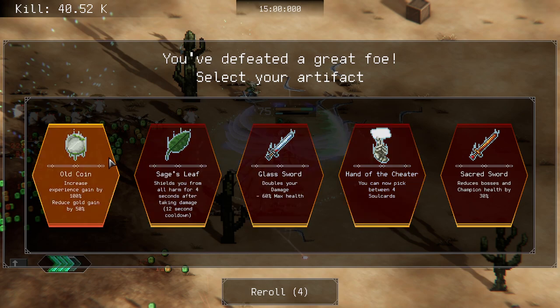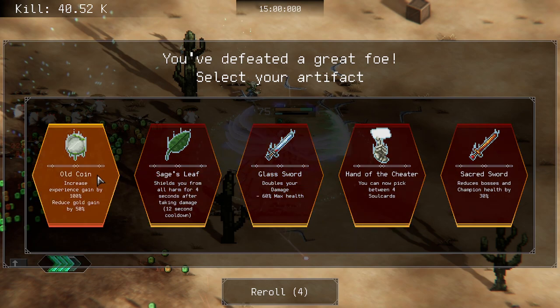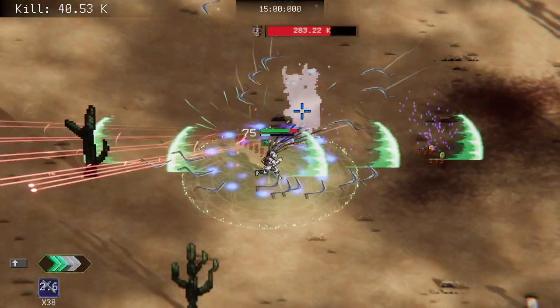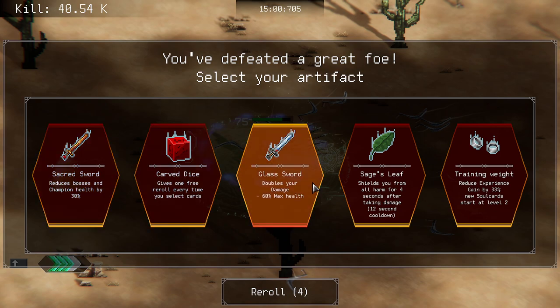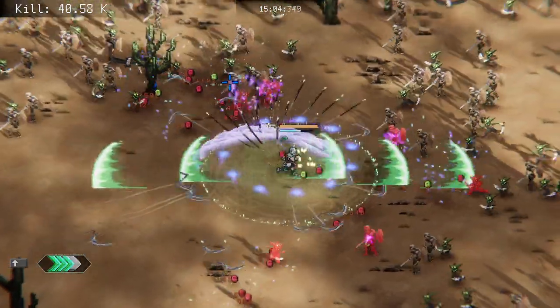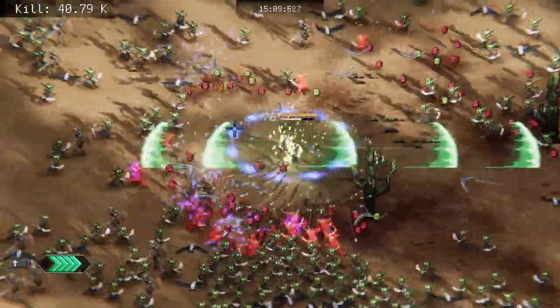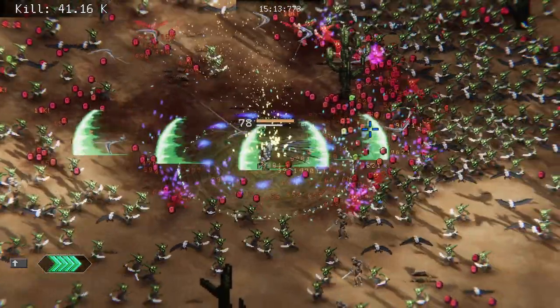Increase experience gain by a hundred percent. Doubles our damage — we don't need that, we need the max health. Now pick between four soul cards. We're gonna take double experience. Oh what — there's two of them! I already killed you sir. I guess it was your twin brother. Doubles your — yep, every time I'm like this is a terrible idea and then I do it anyways. But you know, double damage — I do like doubling my damage, plus we got double XP now. 18.4 percent crit chance, which is huge, 67 percent chance to ignite enemies.